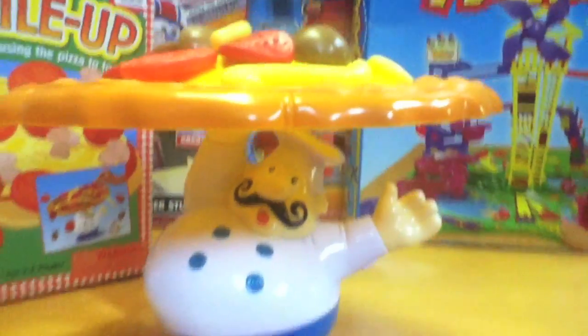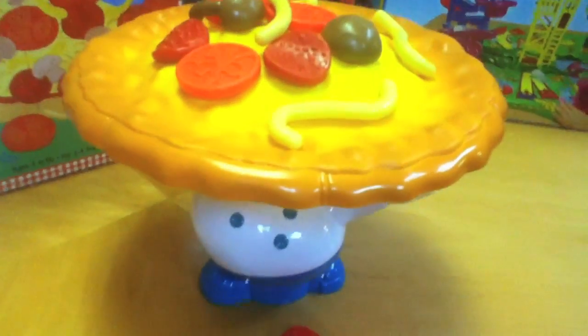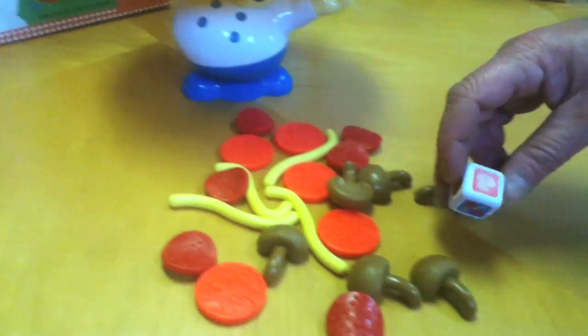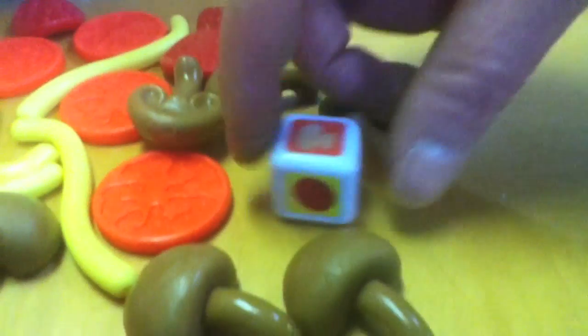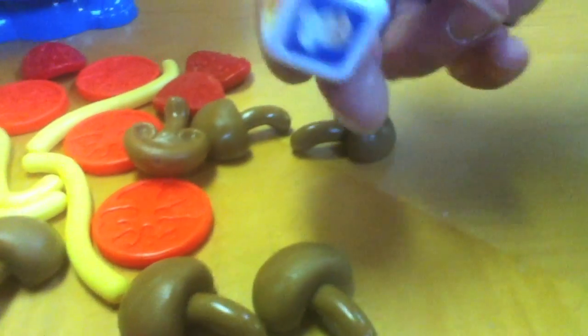The Papa is holding up the pizza with one finger, and it's very tippy. What you have to do is add toppings to this pizza, and you roll the dice to find out exactly which toppings to put on next — mushrooms, pepperoni, cheese.